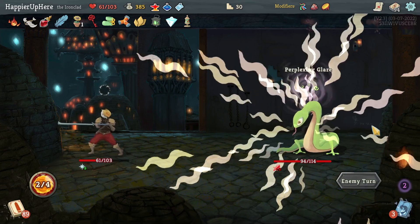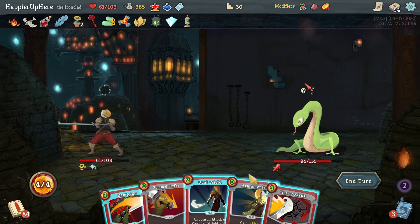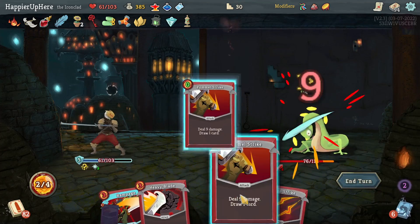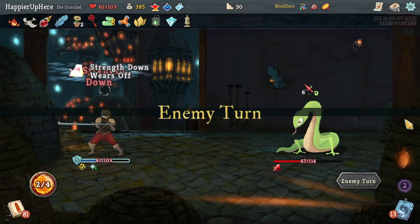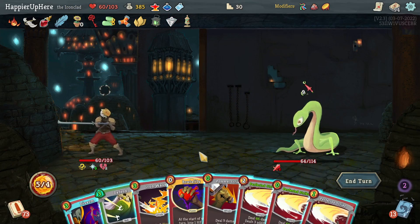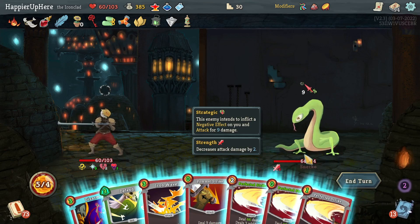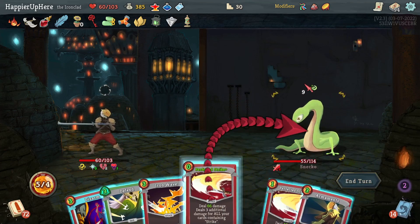Six incoming — I can probably Dual Wield the Pommel Strike, seems like a good idea. Let's do that — Dual Wield it, and then one, two, three. All three cost three energy — that's unfortunate. At least I got zero-energy Perfected Strike. Wait, why am I dealing extra strength here? Oh, because I duplicated the Pommel Strike — that's kind of funny. Let's do Pommel Strike here and then Perfected Strike for a kill.